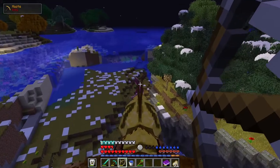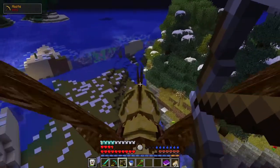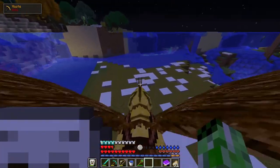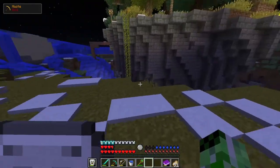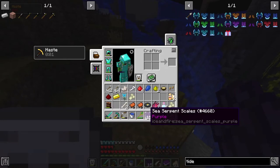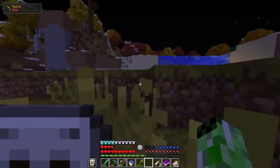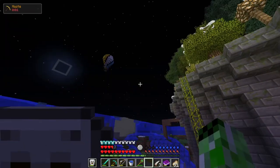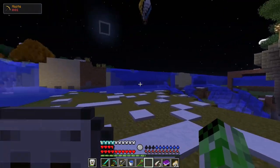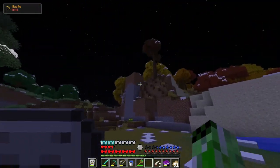This is actually taking a lot more arrows than I thought it was going to. There we go. Let's see what it dropped. Hopefully another Sea Serpent doesn't just pop out of nowhere and kill me here. 15 scales! That's sick, that's so many. That's actually enough for a couple pieces of armor. This structure is a little bit glitched out, but that's just kind of what RLCraft is all about, isn't it?